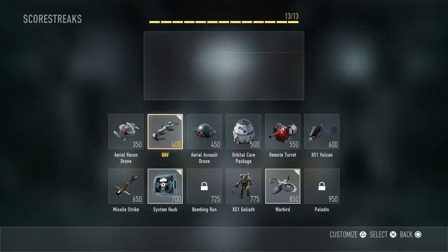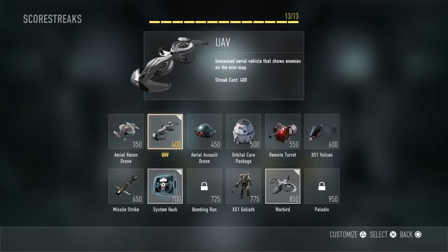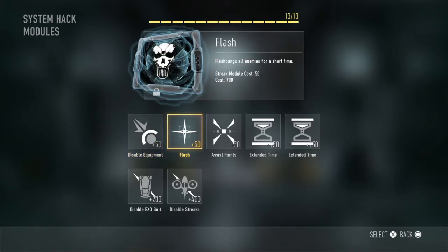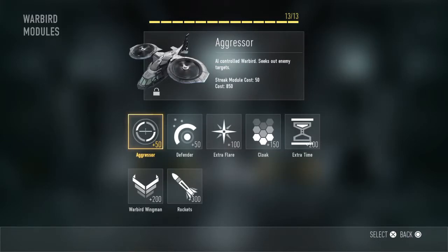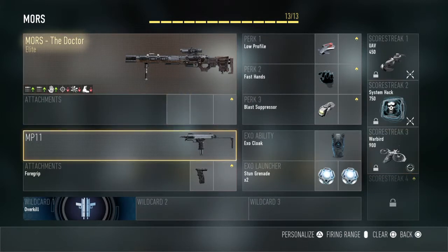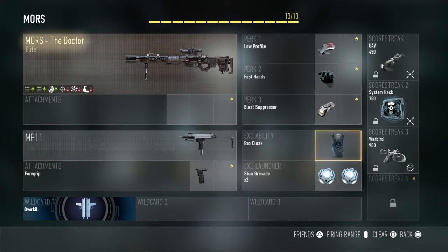For scorestreaks, I'd use UAV, System Hack, and Warbird. This is what I use, and this class setup is pretty good. I hope you enjoy, and I'll see you next time.